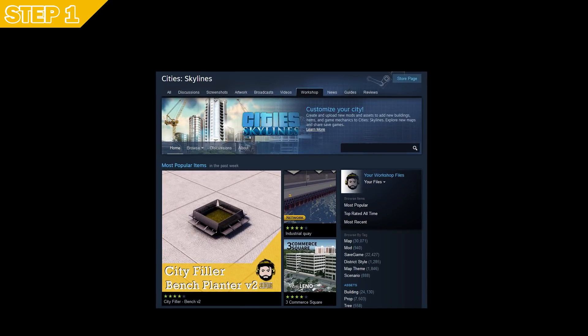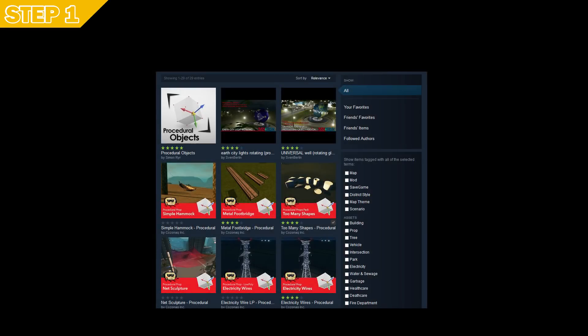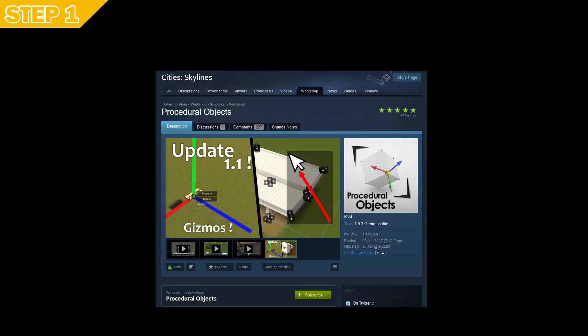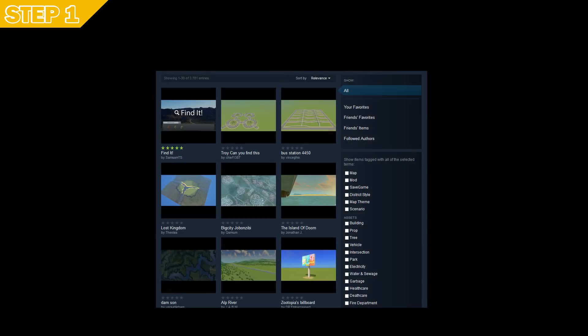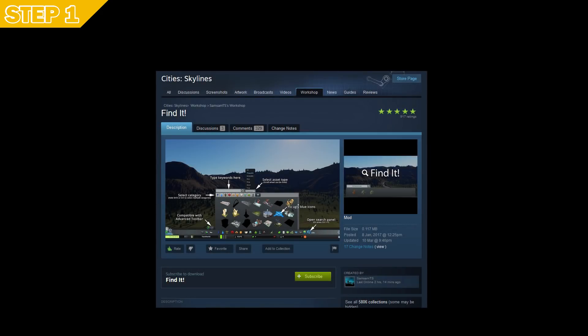Look for Procedural Objects, click on it, subscribe and rate the mod. Do the same thing for Find It — click on it, subscribe and rate it.